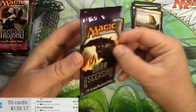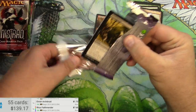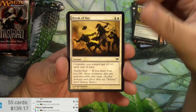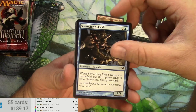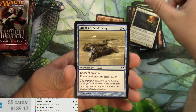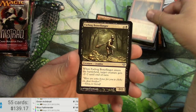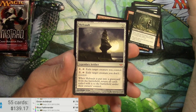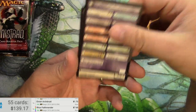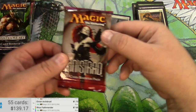Next up: Dark Ascension. Grave Purge — these are our first zombies in this set. Gruesome. Fling. Tracker's Instincts. Pyreheart Wolf. Far Bog. Bone Flinger. And a Hell Vault. Two mythics in a row — they're not the best though. Human and a flip. And a flip on Hallowed Cathar.